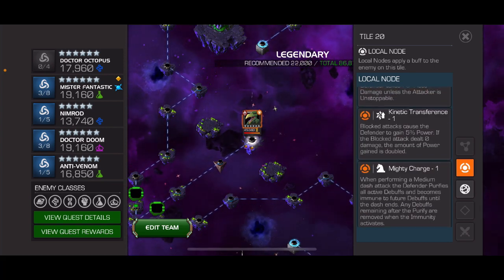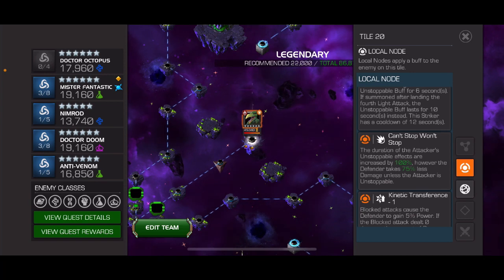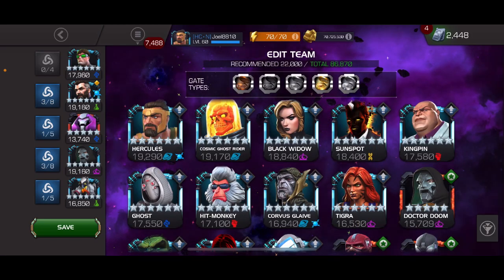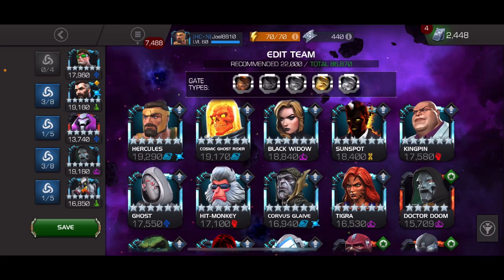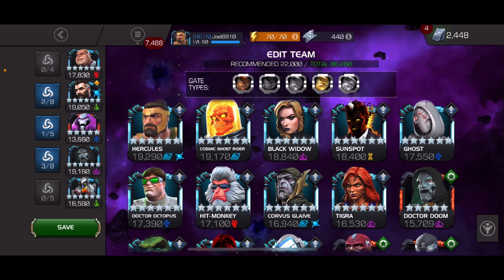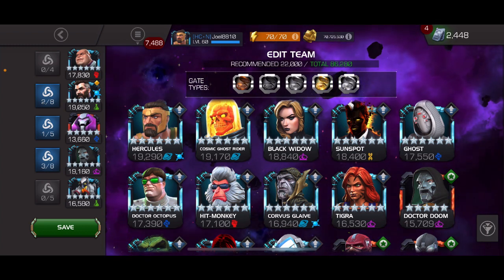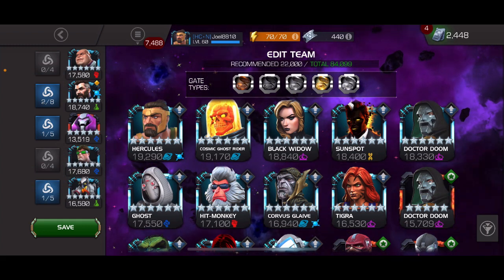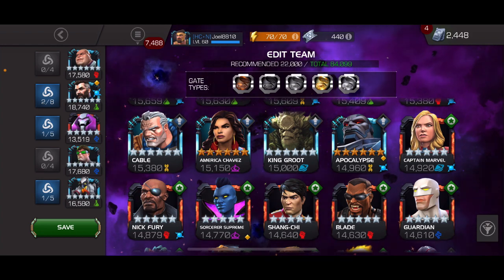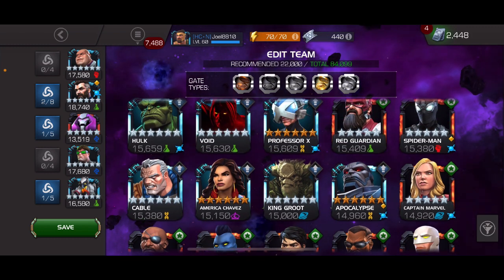We've also got Mighty Charge and Close Encounters. I don't like Close Encounters, and Mighty Charge is gonna be tough. Let's see if we can come up with something fun — someone who does unstoppable. We've got the unstoppable from the striker, so let's put together a team. I think we can start with Kingpin — he's got unstoppable — and Nimrod should still be pretty good. This synergy with Kingpin is nice.